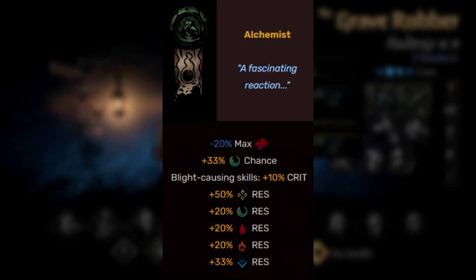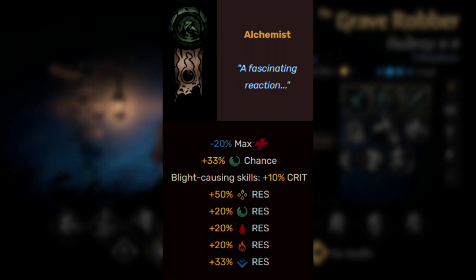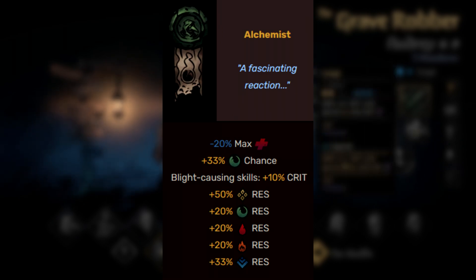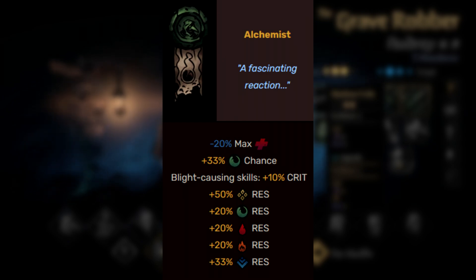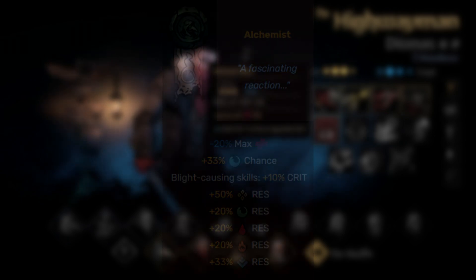The next one is the Alchemist path — her blight-centric path essentially. This does make her a bit squishier by removing 20% of her health, but it increases the chance for her to apply blight, which makes it useful in areas with a lot of blight resistance. It also gives her blight-causing skills an additional crit chance, which is great for making those DOTs last five rounds. One of the most powerful things about this path is the base increase to all of her resistances — stun, blight, bleed, burn, and debuff resistances all get increased, which is pretty potent.